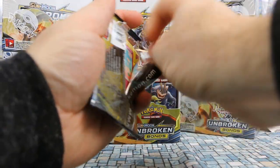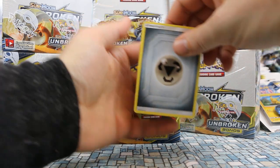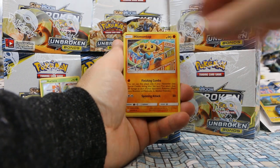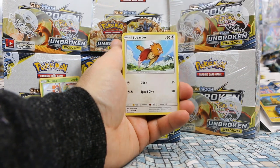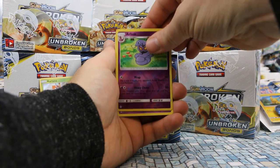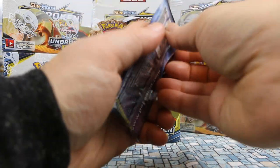Pack six: another Charizard pack. Metal Energy, Croconaw, Graveler, Spritzy, Lickitung, Venonat, Sparrow, Jigglypuff. Arbok is our reverse — a regular rare. And Meowstic is our rare — pretty cute. We are not off to the best of starts. This reminds me of the Team Up booster box we did last — but we finished strong with that one, so hopefully we can do that here too.